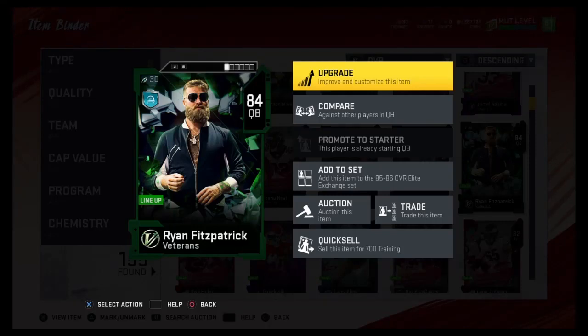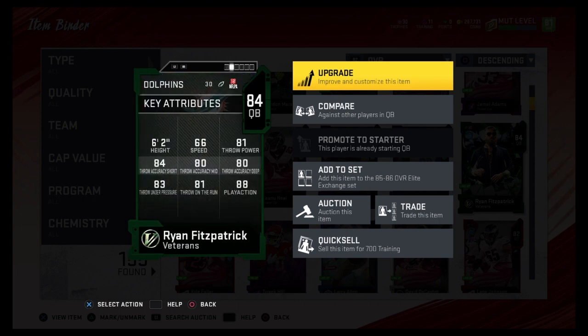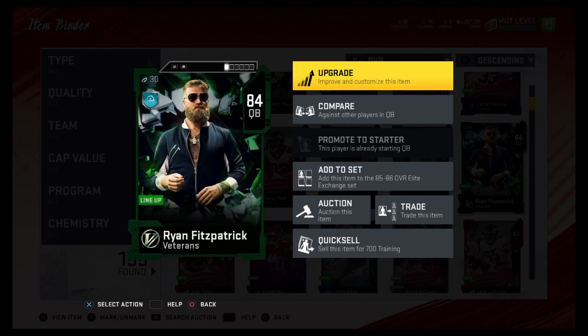What's up guys, today we got the veteran Ryan Fitzpatrick. Before I get the video going, let's just take a moment to appreciate the card art — that is an amazing picture to put on this particular card. Anyways: 66 speed, 81 throw power, 84 short throw, 80 mid and deep throw, 88 play action, and 81 throw on the run.